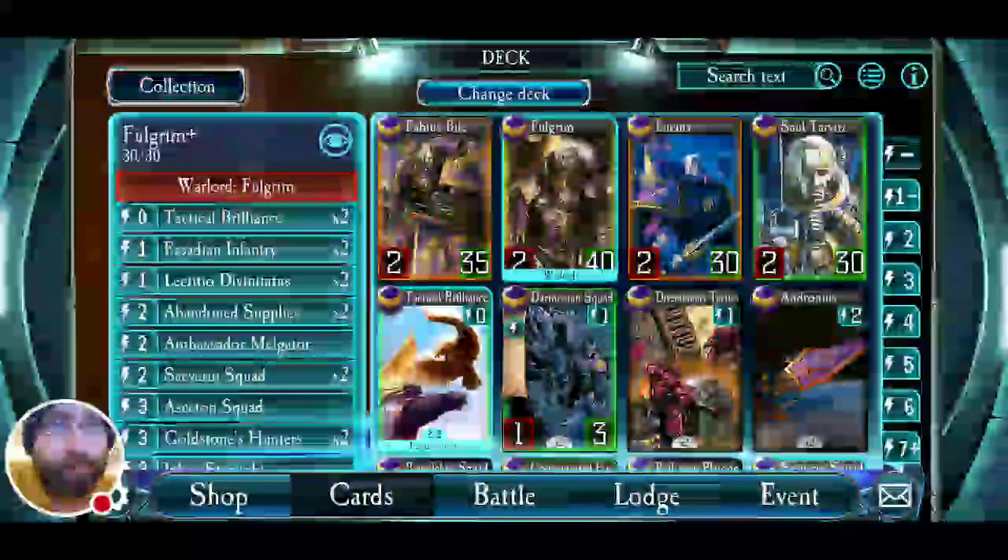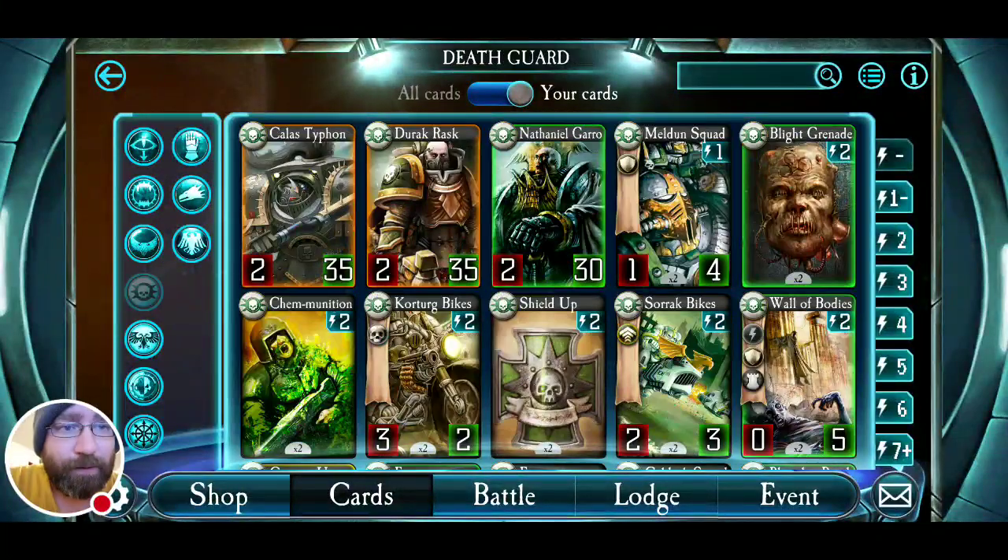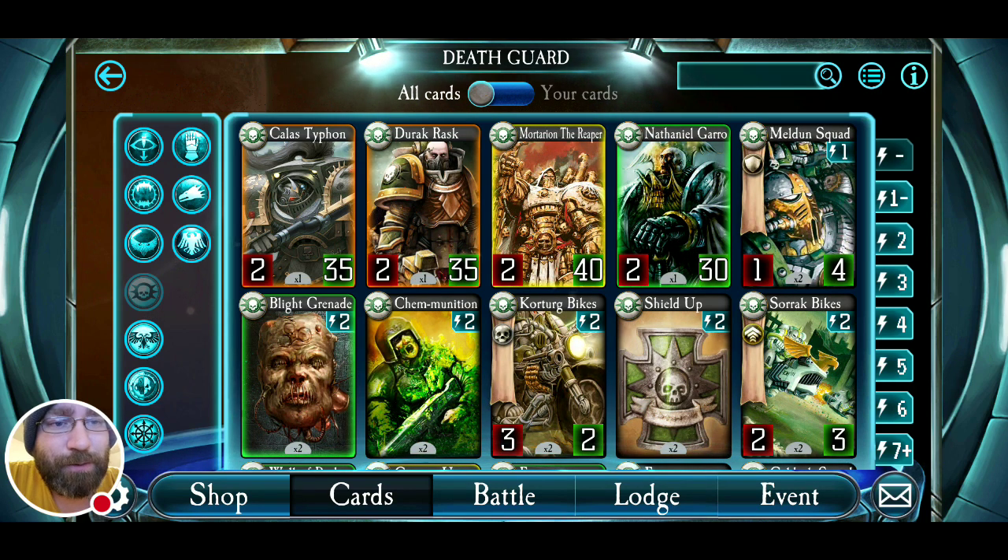The Death Guard, formerly known as the Dusk Raiders, are the slog-and-trudge front-line troops of the Emperor's Space Marines. They just get into the thick of it. They're very notorious for their chemical warfare, ammunition, biological — just the tried-and-true method issued by their warlord Mortarion. Always going forward — that's their vibe. Exclusive to the Death Guard currently is the poison mechanic, which, as we'll discuss, is not the best.